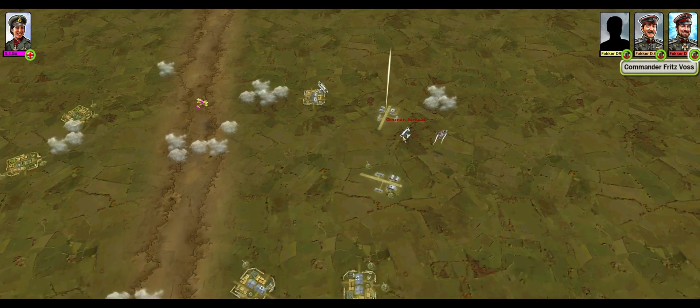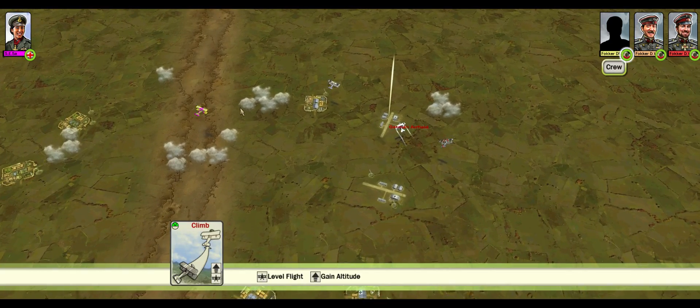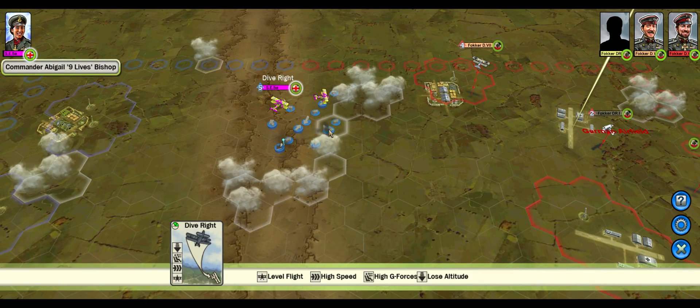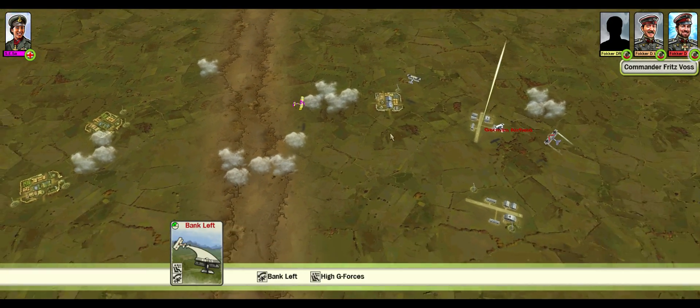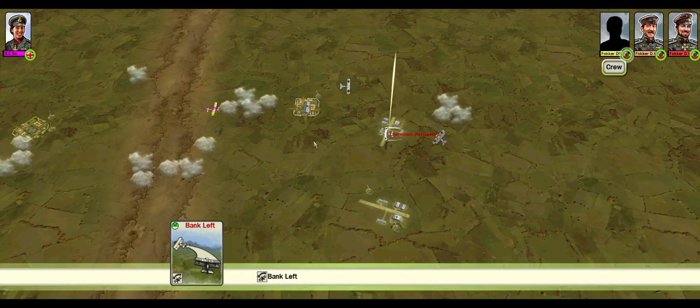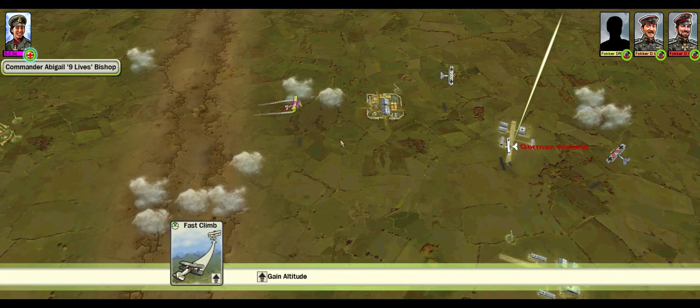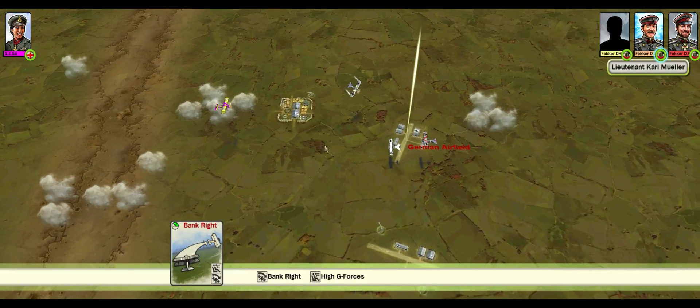We'll play close by and just get out of there. We need to roll this way, gain some altitude — we need that altitude.